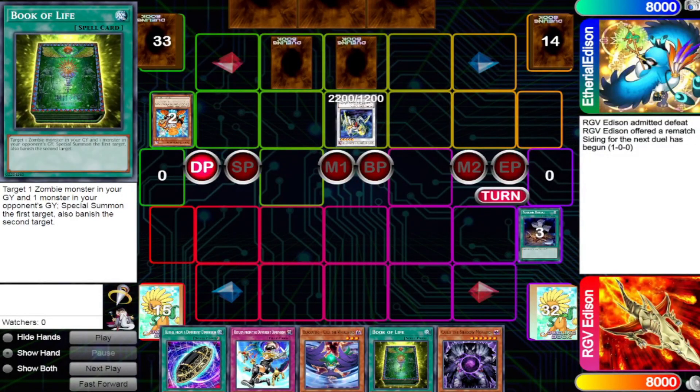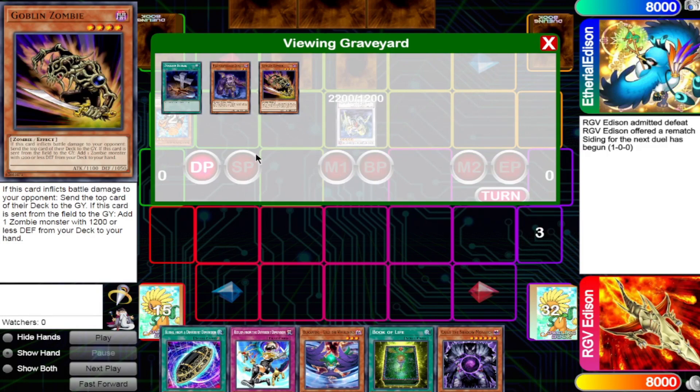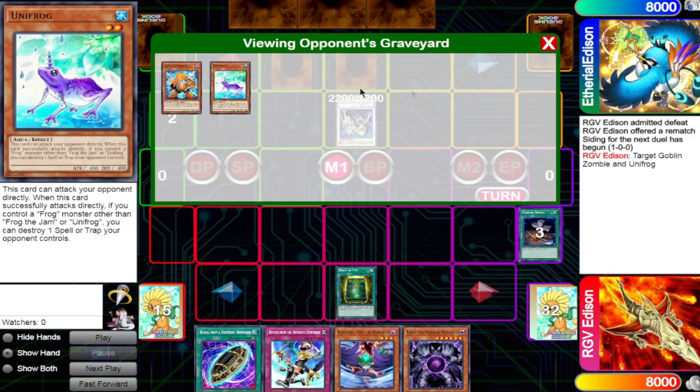The second card we're going to be talking about is Book of Life. This effect is simultaneous, meaning that even if something in the chain moves the cards that are being targeted, they'll still have to be either banished or Special Summoned. In this scenario, I have in my graveyard a Goblin Zombie that we're going to be Special Summoning with Book of Life. We activate Book of Life targeting my Goblin Zombie and my opponent's Unifrog.